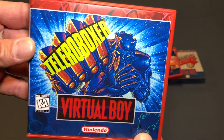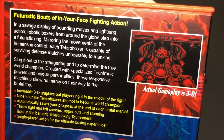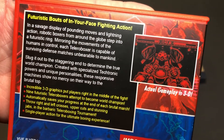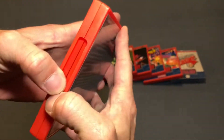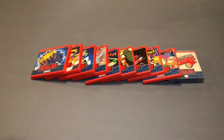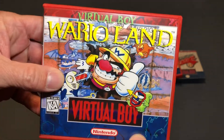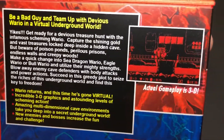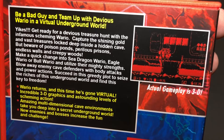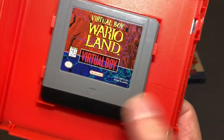Then we have Telero Boxer — this is a pretty cool game, Mike Tyson style except all you see is your fists and their body, so you don't see your whole body like in Mike Tyson's Punch-Out. It's a pretty cool game and probably utilizes the 3D virtual aspect better than almost any other game. Dust cover on that one. And we've got Wario Land — this is a fantastic game, a must-have if you own the system for sure. I love the way he jumps from the foreground to the background and back. Just a wonderful game — too bad it didn't get ported to a system where it would get more love. Dust cover on that one.